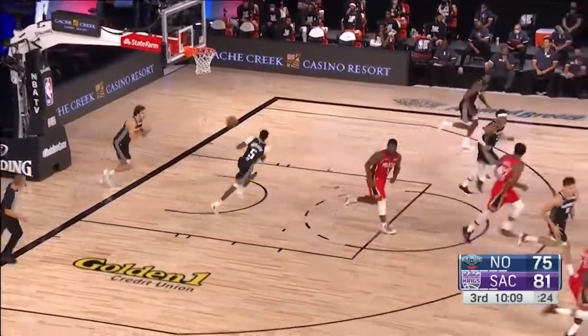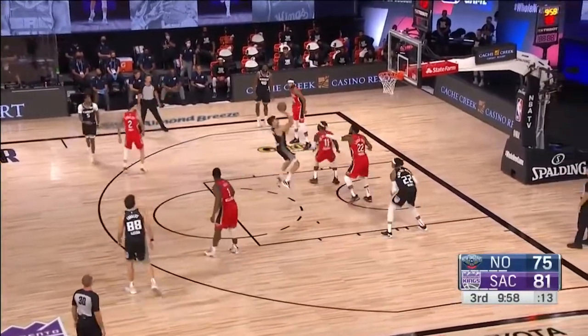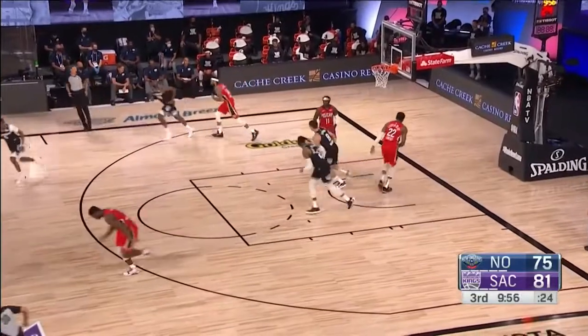Ingram doing that — flew back to a six-point game. Bogey with Holiday in his grill — oh, nice — creates the floater in the lane.